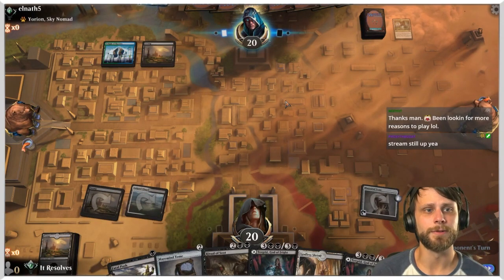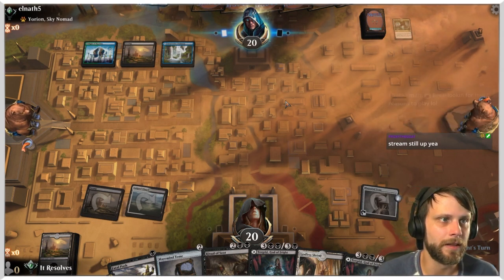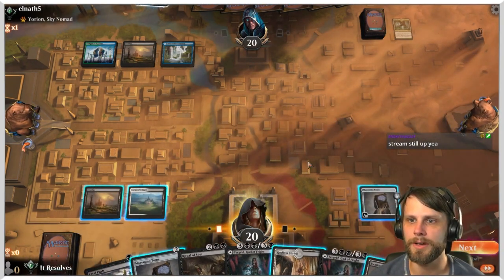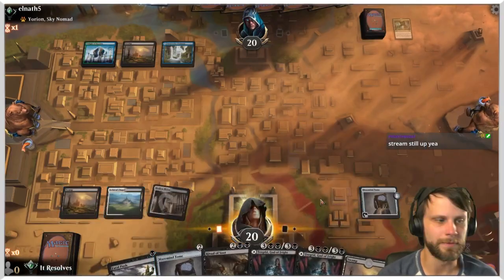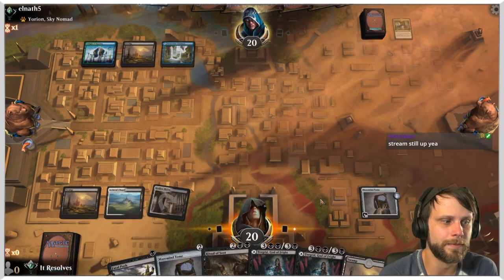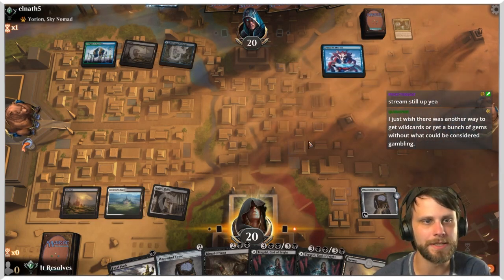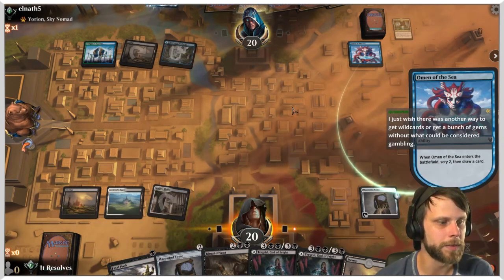The nice thing about Historic is while it gets new cards all the time, they don't cycle out, so once you have a deck you don't really have to do a whole lot to it later on. This is a Yorion deck so I'm just going to pass. A new set will bring some cards to swap in and out and the meta is always changing, but it just takes a bit of a grind to get there.